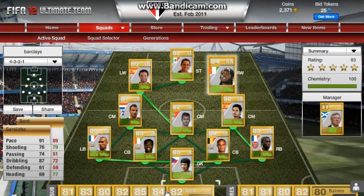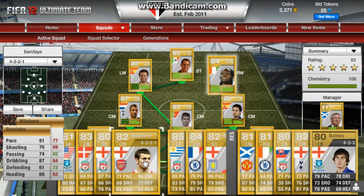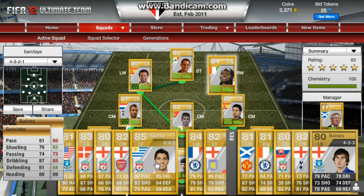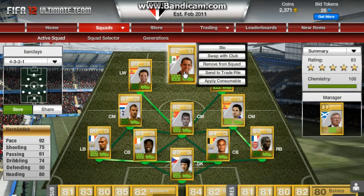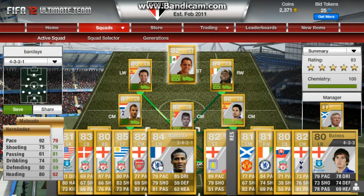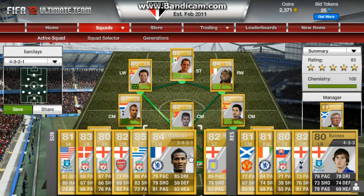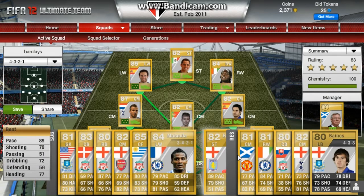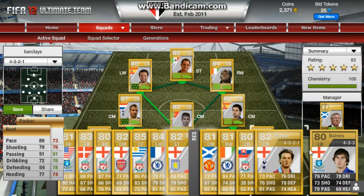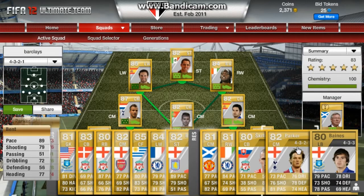I'll just show you guys the bench. On the bench we have Tim Howard, Daniel Agar, Glenn Johnson, Jack Walsh, and Luis Suarez — surprisingly on the bench. I was bringing him on sometimes at half time for Hernandez but I prefer Hernandez's pace. Then we have Modder, Darn Bent, Baines, Cullough, Fletcher, Scrotto, and Parker.